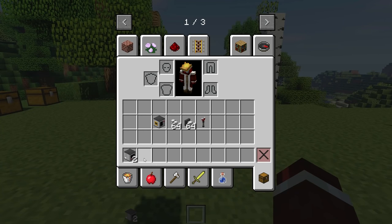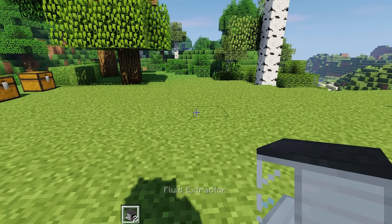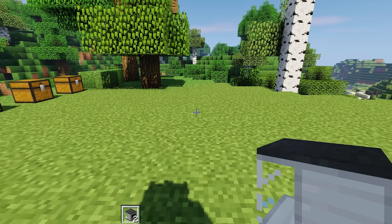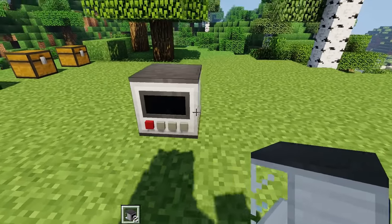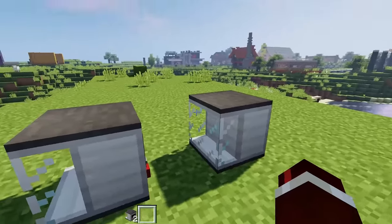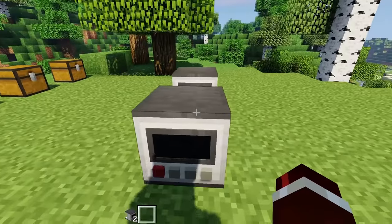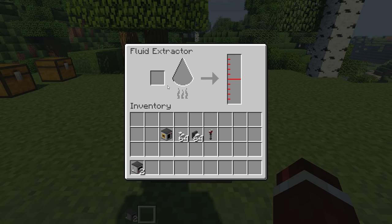Let's get this system sorted out. Let's grab the fluid extractors and place these down. I'm not going to place this down in any particular way because that's kind of up to you to figure out what is the best way to place these — I'm just going to be showing you the bare bones of how fuel is actually created. So we place a fluid extractor there and one at the back like that. We've got two ready, and as you can see there's a tank on the outside that will show you visually if there's any fluid inside.